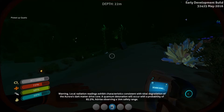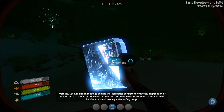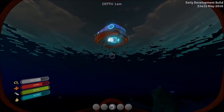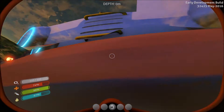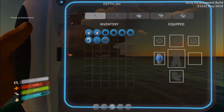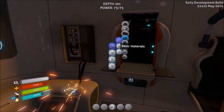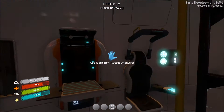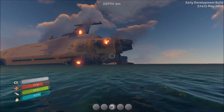Warning — local radiation readings exhibit characteristics consistent with total degradation of the Aurora's dark matter drive core. A quantum detonation will occur with a probability of 85.5%. Advise observing a one kilometer safety range. What is this? Oh God, I'm so confused. Okay, so we got a nutrient block — that's the one we dropped. I did not notice that. I'm going to keep the quartz in here.